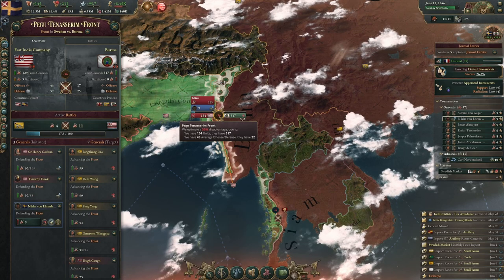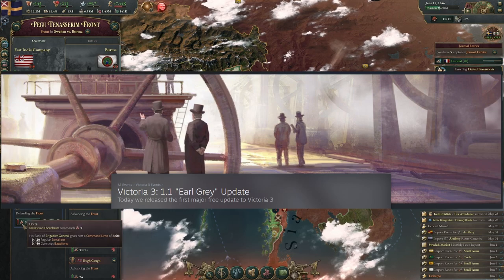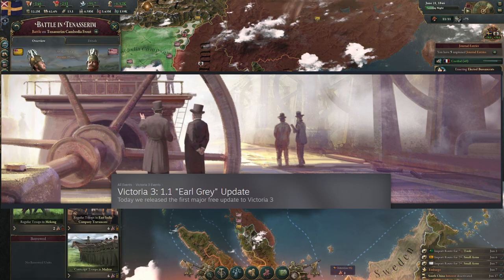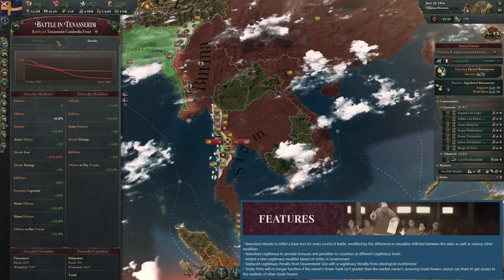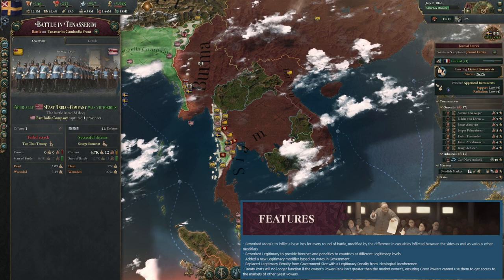Welcome back strategy gamers. Let's bring you up to speed — last week saw the first major patch for Victoria 3: patch 1.1 called Earl Grey, and it was a doozy. It's really too big to cover in depth — over 2700 words, of which 1100 were bug fixes. Let's call out some of the major changes; links to the forum post are down below if you want to read the full list.